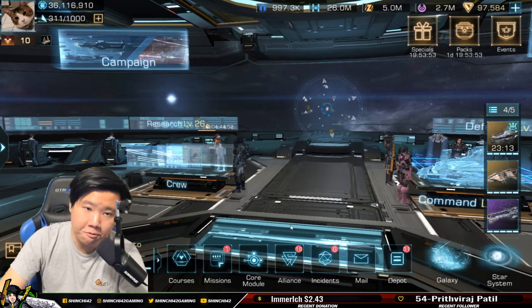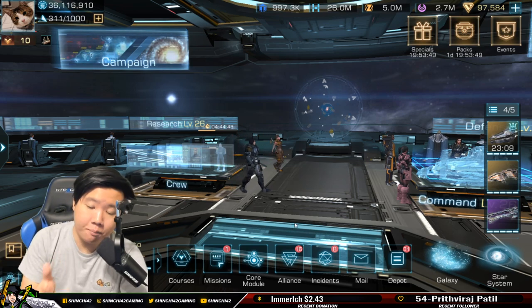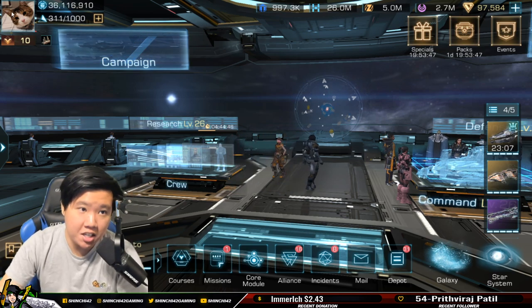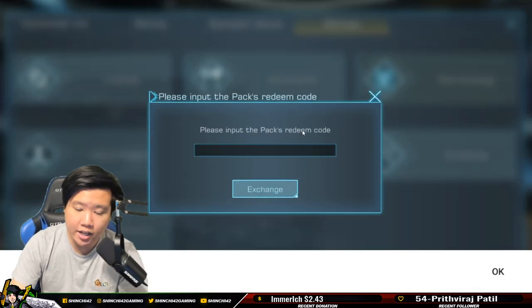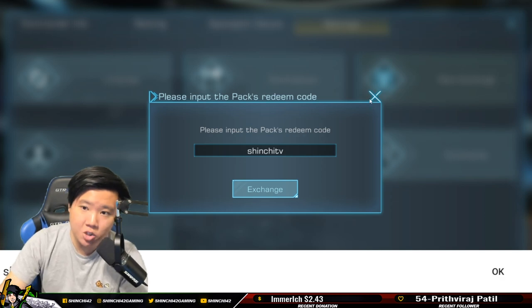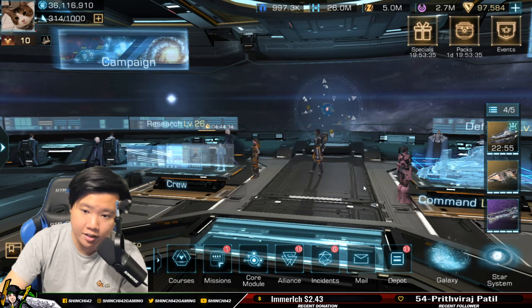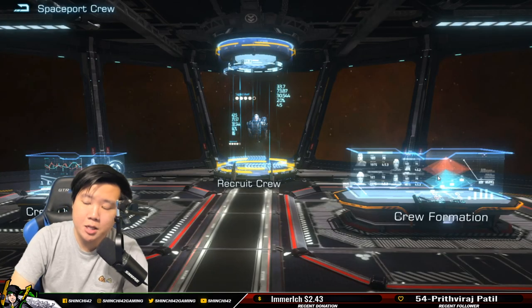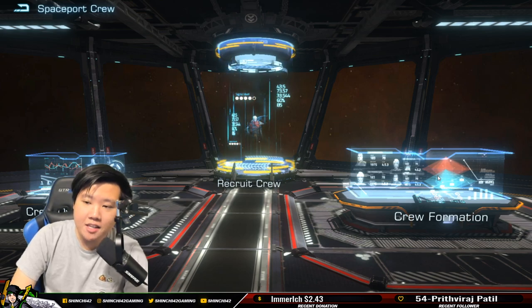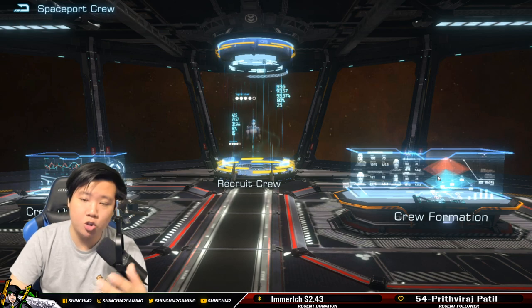Quick heads up: if you want to create a new farm account or are a new player, go ahead and use code 'shinchitv'. Go into the profile, go to settings, go to pack exchange, and use 'shinchitv' as a new code. This only works for new players and not old players.